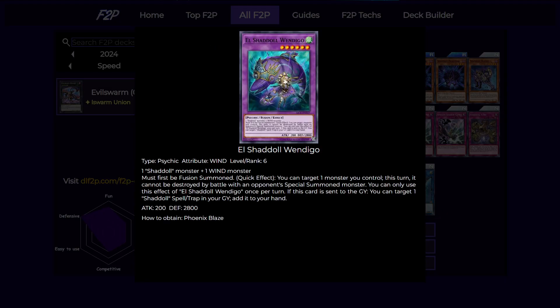Next is one copy of the Wind Shaddoll fusion. Honestly, this card is not very good and most people don't even play it, but I like having one copy so we have a free monster to summon off of Schism during our own turn. A free monster is always good to use as link material, and then trigger its graveyard effect to add back a spell or trap from your graveyard.